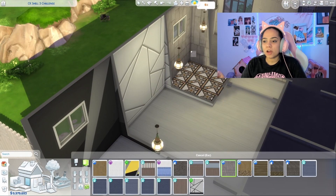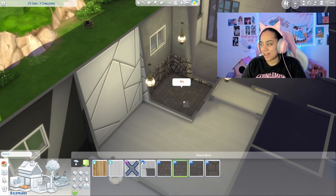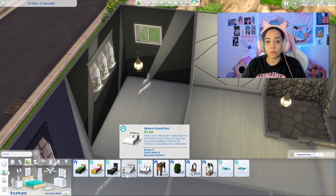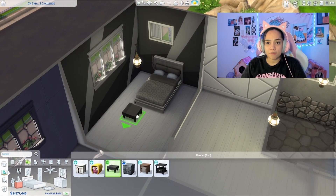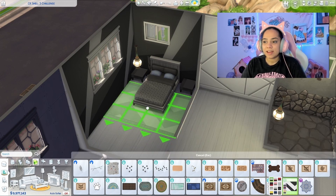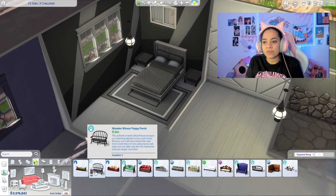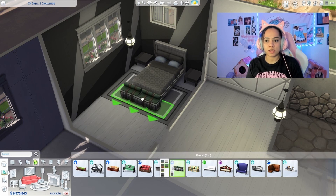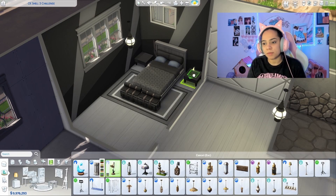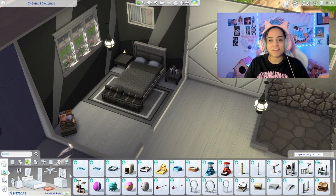Moving on, the best tiles I could find for the bathroom was that stone — it's honestly a really pretty pattern, it was just hard to find a flooring to match and make sense as bathroom wallpaper, but I ended up loving it. Now furnishing the place — this is where you guys get to see a lot of the blacks and whites with slow pops of colors. Originally I just wanted pops of blues, but some items I needed to utilize have different colors so they slowly get implemented. The only time I add base game is if there's no other option — I didn't want it to feel cheaty.